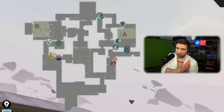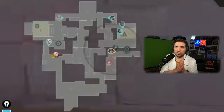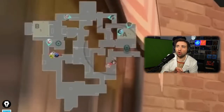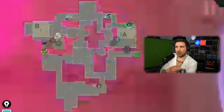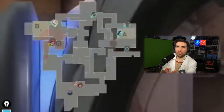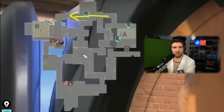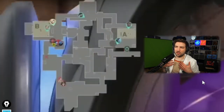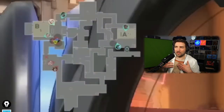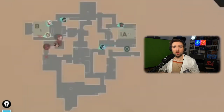Sova from BBL drones into A main, and Killjoy tries to sell the fake with the lockdown. DRX's discipline kicks in again — Buzz holds his single angle and doesn't have to do anything else. BBL falls into the trap, basically walking into the Operator. Buzz's early position alerts DRX to the potential attack towards B, giving them enough time to rotate the third player who started on B back from A, establishing full defenses on the site. This is a fantastic example of playing off early map control — all the utility has a role, and it's a successful one.